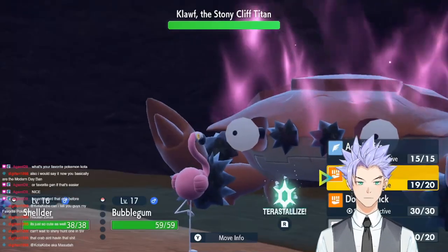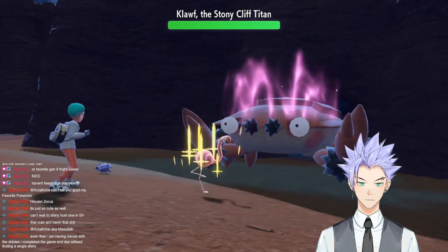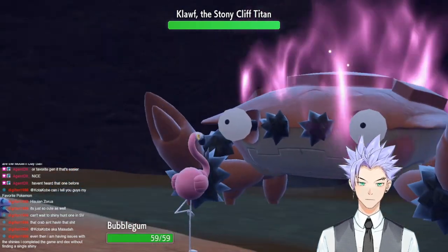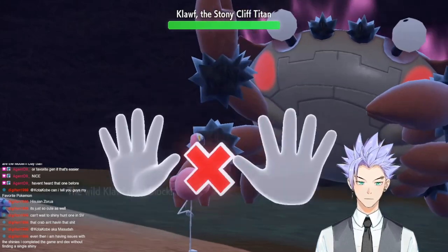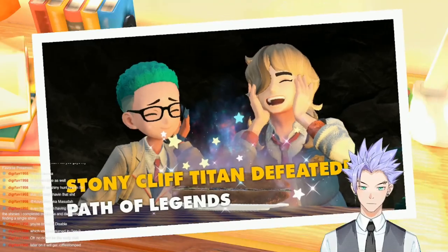In the second phase, instead of using Low Kick again, I opened with Swords Dance because it had been buffed via Herba Mystica, and I didn't want to trigger its ability Anger Shell, which makes it a lot stronger. Next turn, Bubblegum took out the Klawf with another huge Low Kick, obtaining our second badge from the Titan.